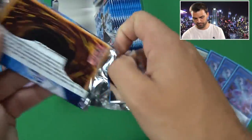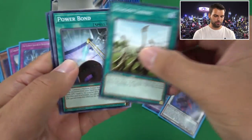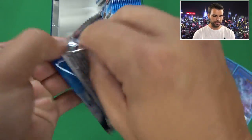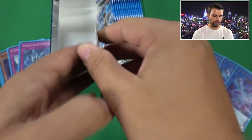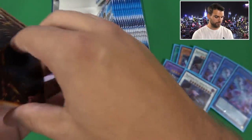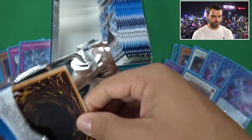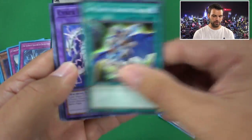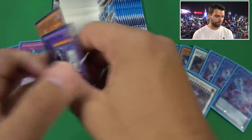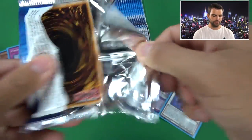Believe in the Heart of the Cards - about to enter Speed Mode. Another Chaos Form! Fire in these packs. Rage with the Eyes of Blue - there we go! Please let us know in the comments what you think of the different individual cards in the set, especially Rage with the Eyes of Blue.